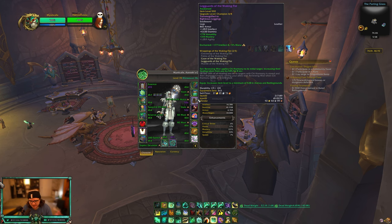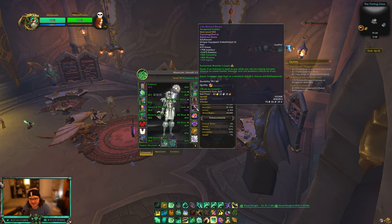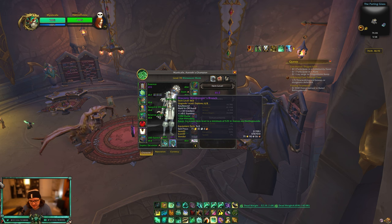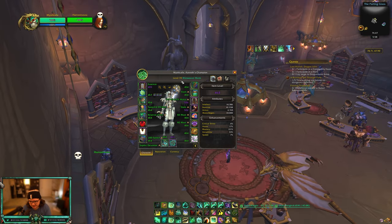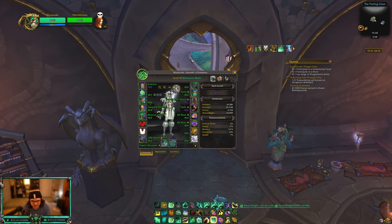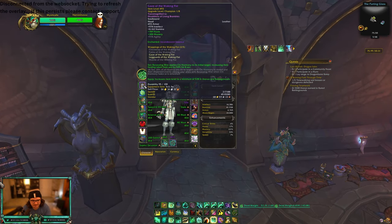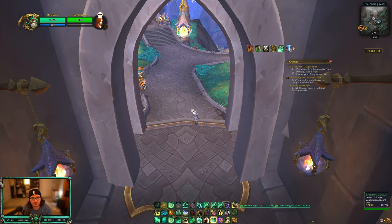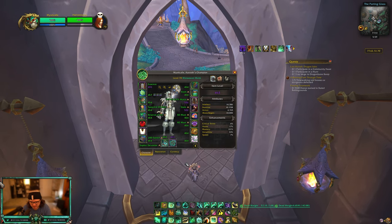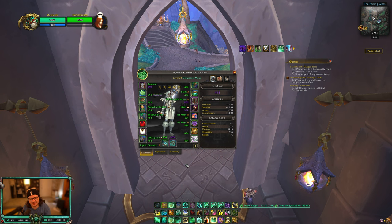So overall after all this, you should have full honor gear, two-set, one crafted piece with your best embellishment, and if it's cheap enough, one piece of world PvP or bloody token gear — that's four epics in the first week, which is a solid start to the season. If you want to wait for your first vault to see if you get lucky on weapons or conquest pieces, that's perfectly fine too. For Mistweaver specifically, the two-set is too important to delay, but if you're more patient than me, waiting is also valid.